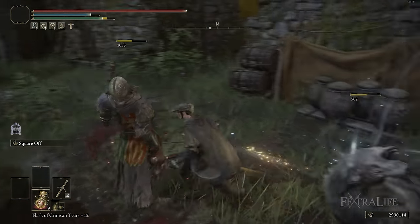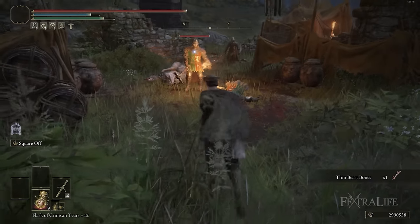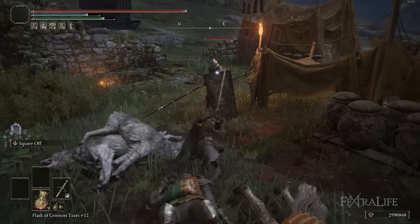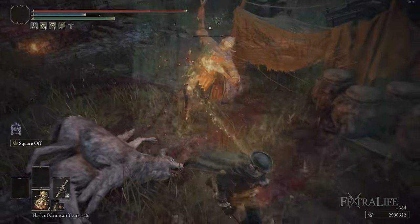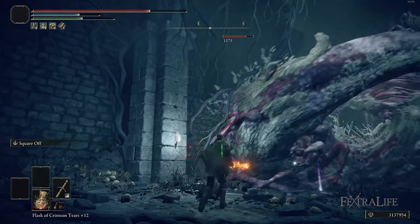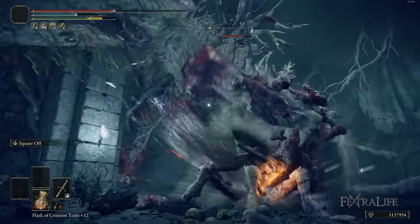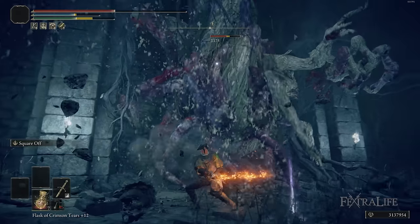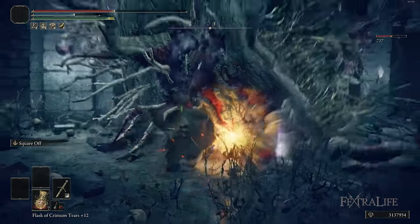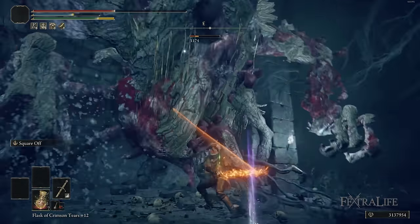You can one-shot most enemies if you connect with an R1 early on in the game. So if you can increase your Mind or you have a couple blue flasks, you're going to be able to use this regularly on most enemies. When you're playing this build, you want to try not to use your regular R1s or R2s that much, because this Ash of War — with the R1 especially — is just better than a regular attack, hands down. Try to hold L2 and press R1 to attack enemies when possible, as long as you have the FP to maintain that.